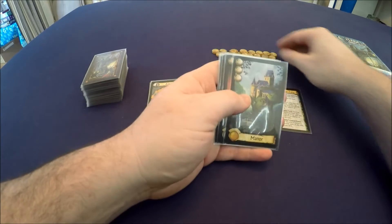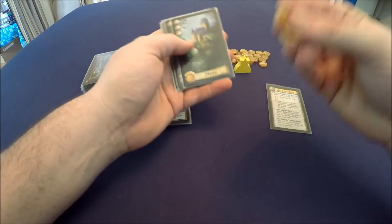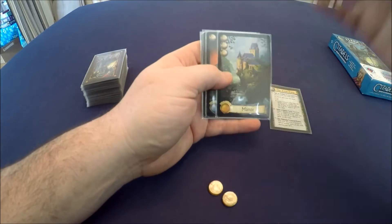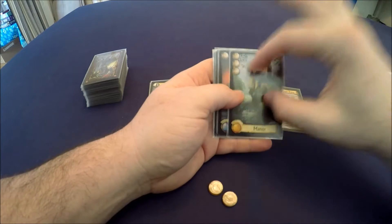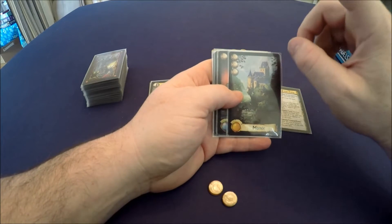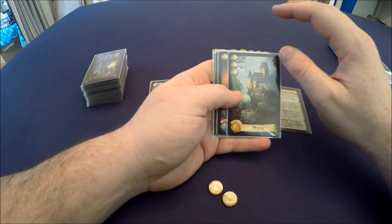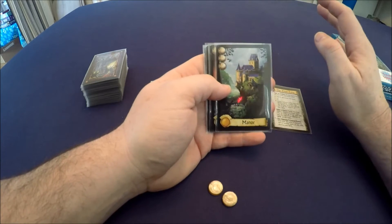They have a gold cost and you're going to start out with two gold, so everybody beginning game starts with two gold and four districts that you can build. On your turn you can take one of two actions: you can build a district — only one — and then you can use a character special power, which we'll talk about in just a minute because that's a huge component in this game.